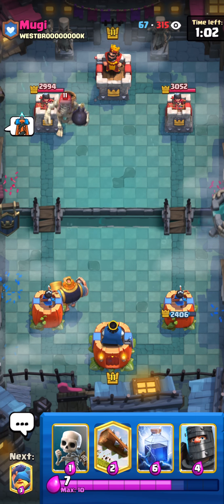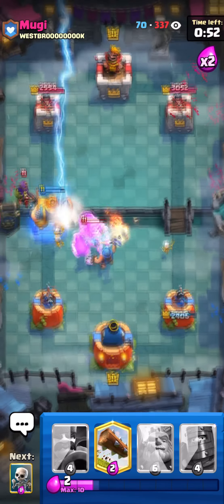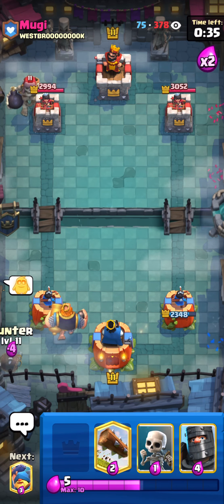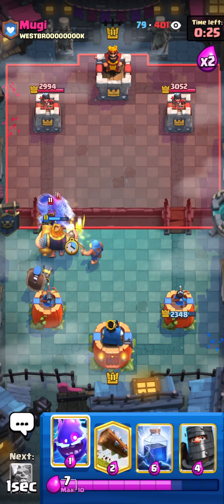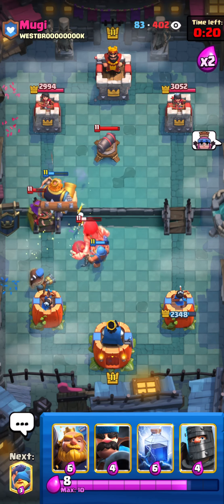Okay, so he has giant skeleton, queen, and cannon. He's gonna probably try to queen at the bridge — we're gonna have to use our lightning there. He queens at the bridge so I have to use my lightning there. Now I don't have lightning for the cannon, so I have to choose in the next combo: do I use the lightning on the cannon or on the Archer Queen? If I use it on the Archer Queen I don't have it for the cannon, and vice versa. The Archer Queen is gonna probably kill the Royal Giant if I don't lightning it — so it's really hard choices in this matchup.